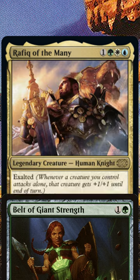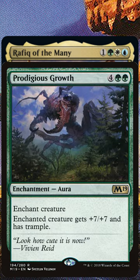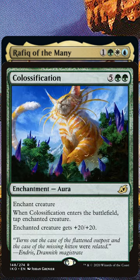Auras work well too. Prodigious Growth brings Rafiq to the magic number 10 and provides Trample to ensure you're getting through. Colossification gives a creature a whopping plus 20 plus 20. With Double Strike, any creature in your deck is now a lethal threat.